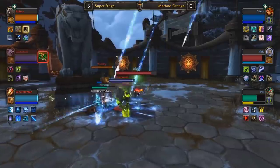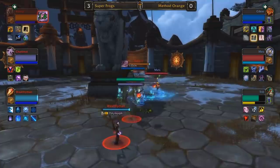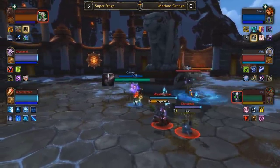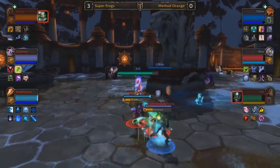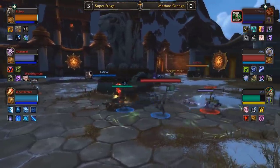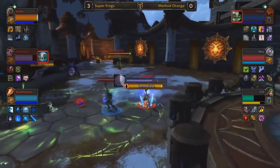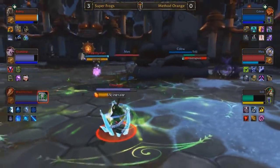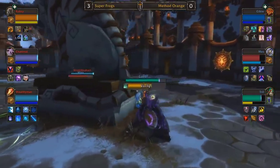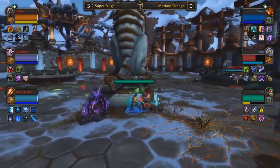Looking at Trill's talent choices, he is going with Tiger Eye Brew, building it up — every time he activates it, it gives a few seconds where his damage turns into magic damage, letting him shred through a lot of the armor Chanimal has available. That gives me the clue that Chanimal will be the main target in this matchup. Method Orange is going to have to pick their moment to push in. Trill right now with no Transcendence and no Touch of Karma is going to be feeling very vulnerable, and I don't really see Chanimal going down in this matchup until much later in dampening.